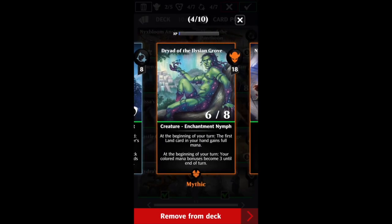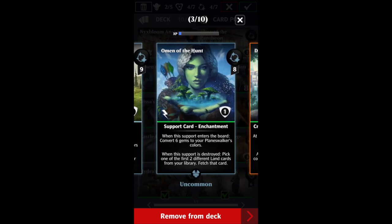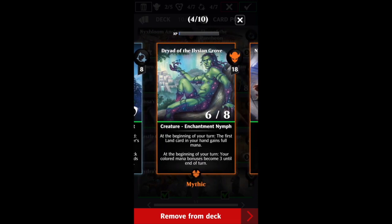We've got Dryad of the Elysian Grove — a 6/8. At the beginning of your turn, the first land card in your hand gains full mana, and all of your colored mana bonuses become three until end of turn. She pairs really nicely with Omen of the Hunt, which converts gems to your Planeswalker's colors upon entering the board. It very often destroys itself, and when it's destroyed, you pick one of the first two land cards and fetch that card. Then Dryad at the beginning of your turn gives that first land card full mana — a lot of really nice synergy there.